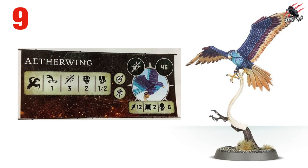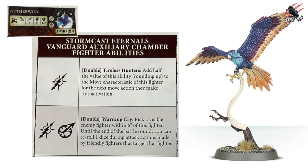At number nine is the Aetherwing, which I had to include — it's a really useful model and comes in a great set with the Vanguard Raptors. It's our lowest at just 45 points. It has the fly rune mark and scout rune mark. Movement is 12 — nice and high. Toughness is only 2 and wounds are 6, so very fragile. Attacks are range 1, three attacks, strength 2, dealing 1 on a hit and 2 on a critical hit — awful damage output, but that's not why you include it.